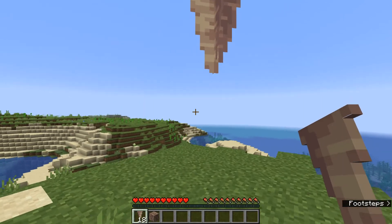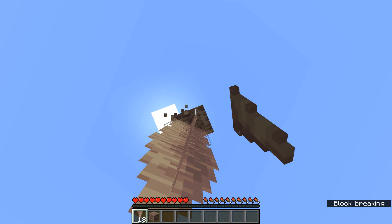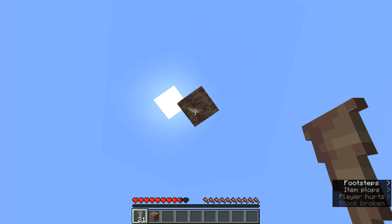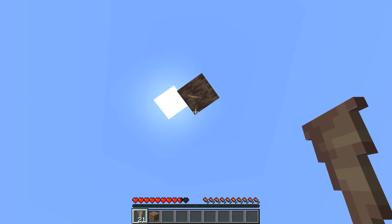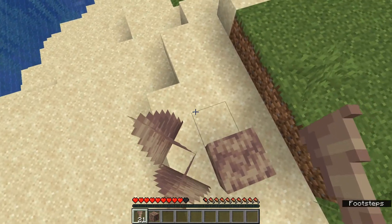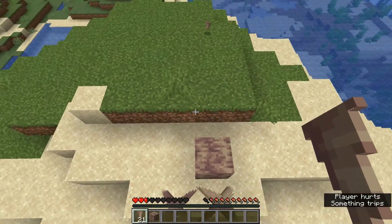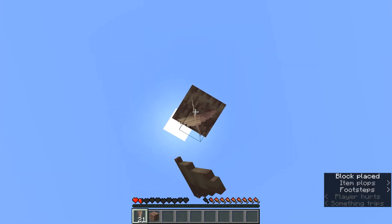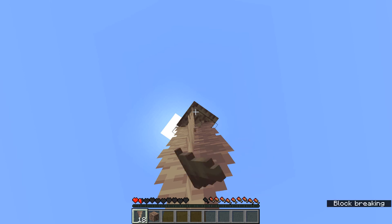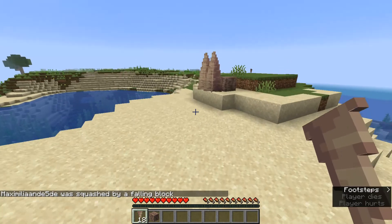Next up: stalactites fall down if not attached to something above. So can we break something here? That did do some damage. Let's see if we can actually die from this — jump up here, take some damage, place them over here and break the top one. And then we should see the death message: 'was squashed by a falling block' is the death message.